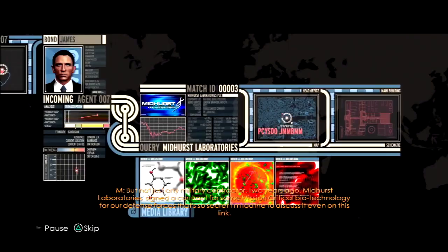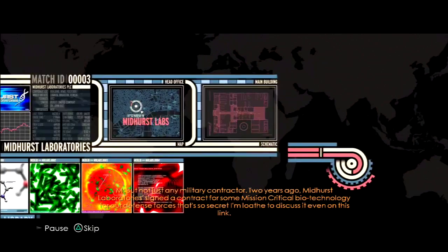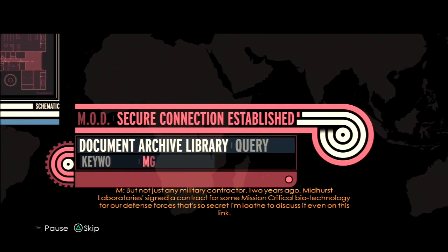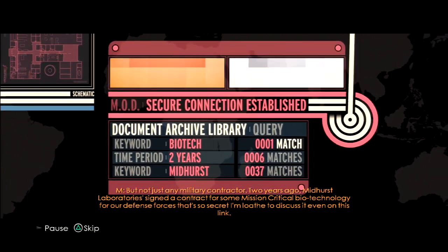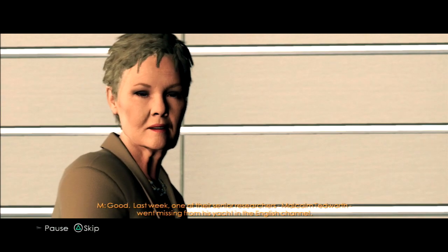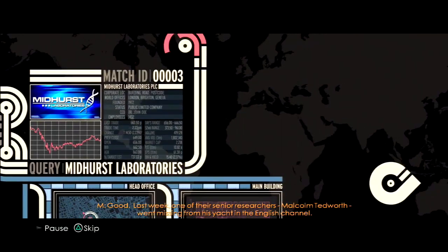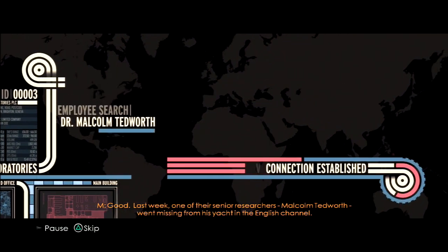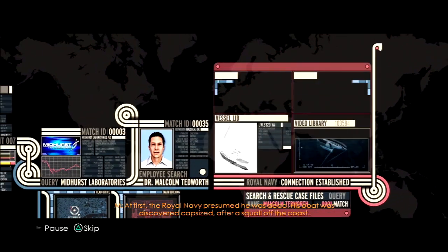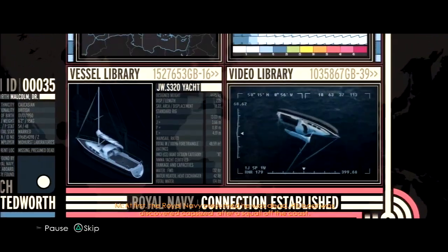Yes, James. Don't be ridiculous. Midhurst Laboratories — biotech firm, publicly traded. You can tell this is a Daniel Craig bond game because it uses this exact UI. I think Goldeneye also uses it, and the movies too. This was developed by the developers of Fez. Last week one of their senior researchers, Malcolm Tedworth, went missing from his yacht in the English Channel.